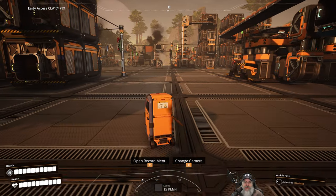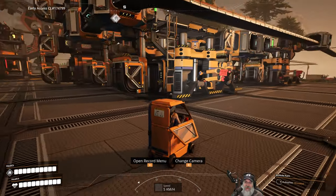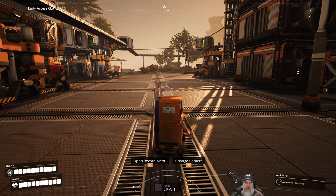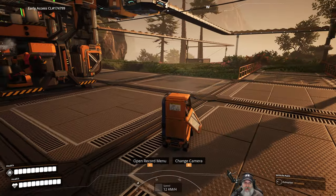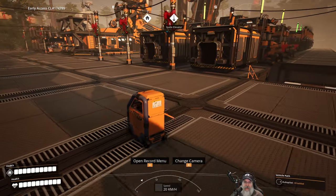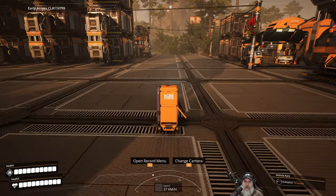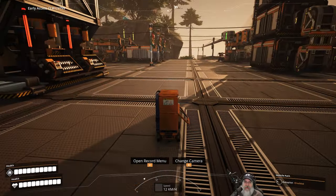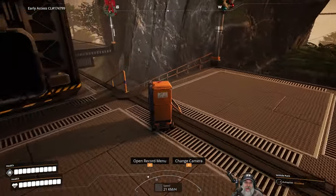Welcome back everybody to Satisfactory. I'm Old Guy Gaming, and in this episode the plan is to get the walls in place on our factory and maybe our coal factory too, depending on how things go. Before we get started, if you want to be part of our awesome Discord community, you can find the links in the description and the About section of the channel. I do a live stream several times a week, and the best way to stay updated is to join the Discord where all streams will be announced.